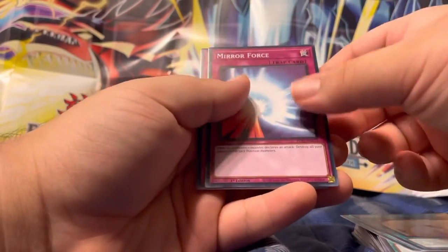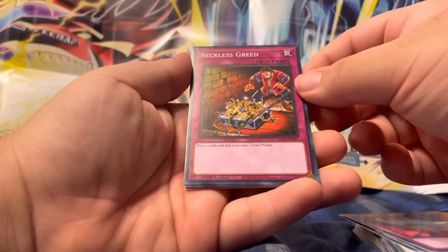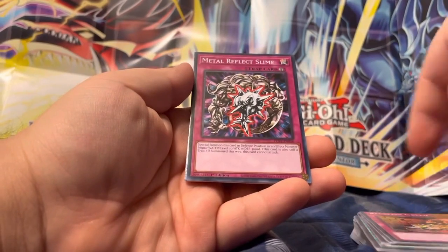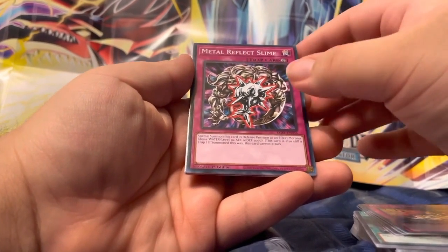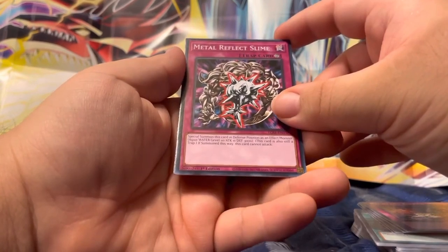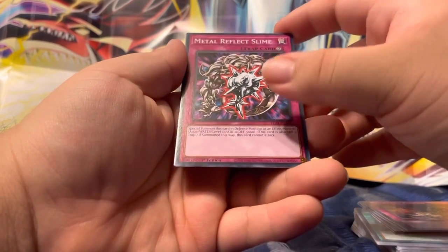Mirror Force — I have like eight of these cards honestly. Reckless Greed — 'Draw two cards and skip your next two draw phases.' Whoa, that is reckless! Metal Reflect Slime — 'Special Summon this card in defense position as an effect monster. Aqua/Water, Level 10, ATK 0, DEF 3000. This card is also still a trap if summoned this way. This card cannot attack.'